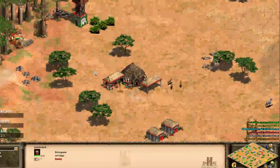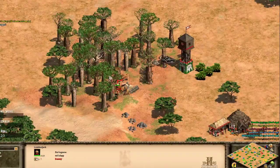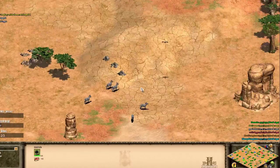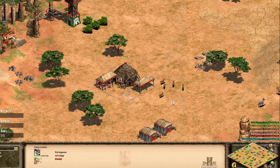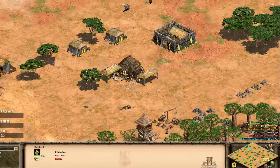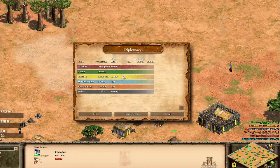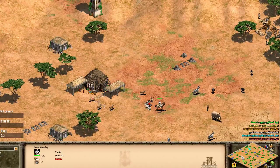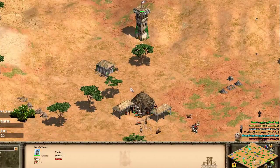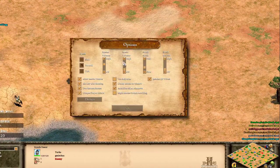I chose this map because Yap likes to wall and he's well-known for it. Every time I've seen him play, he throws up a massive stone wall around his economy and it takes him years to complete. So I decided to choose a map where you can't wall because there's literally holes in every tree possible, to see what happens. In the pocket in yellow, we've got In Flames playing as the Ethiopians. And down to the south in grey, we've got Gormisha playing as the Turks. That's team number two on the right side.